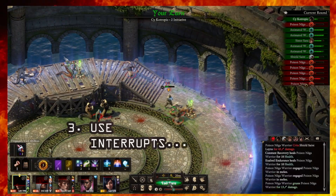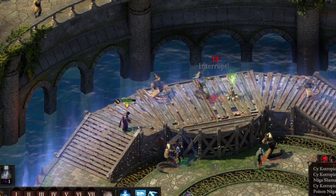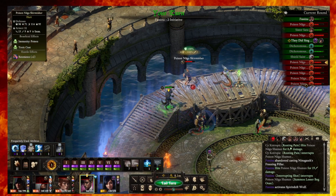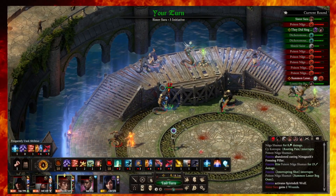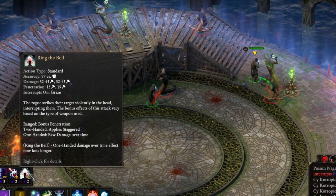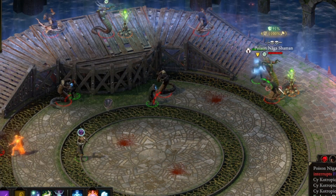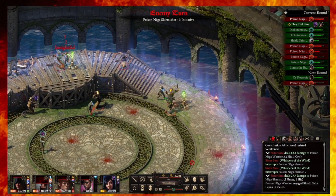Tip number three: use interrupts. Interrupting enemies is vital in Deadfire because some spells or abilities that they use need to be invoked over time and usually these effects are very strong. If you can interrupt them they'll lose that effect and this could turn the tide of combat in your favor. Use crossbows which have an interrupt effect, spells that specifically interrupt, or abilities that knock an opponent prone for example. Concentration protects one from interrupts and as you progress through Deadfire you'll find stronger enemies who are able to avoid being interrupted due to their higher concentration value. This is why it's important to have multiple characters who can interrupt so that you can overcome the enemy's concentration value.